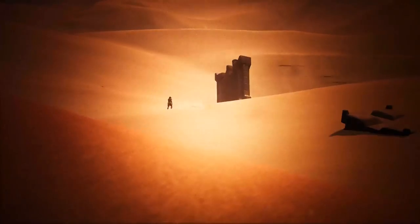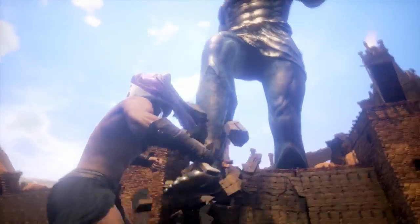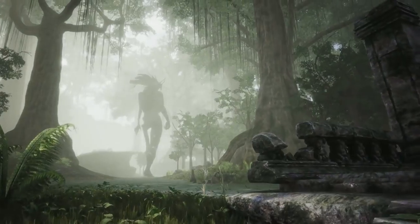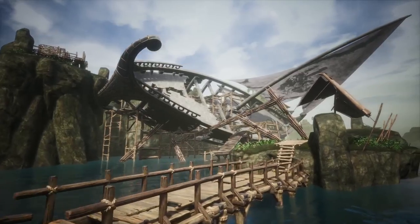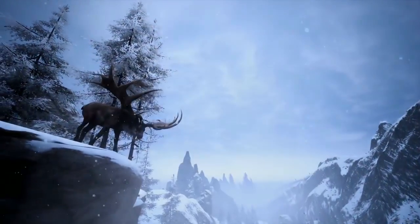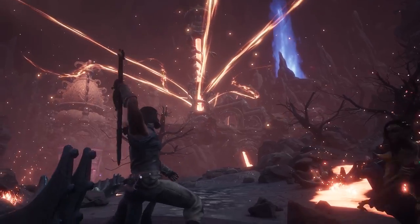In the beginning, there was sand. And in the sand, Conan Exiles left footprints of epic proportions. Though the road through development was long, with huge tracts of land. Now, the exiled lands have more than doubled their original size and is no longer a mere sandbox. The Frozen North update added snowy peaks and fertile highlands. And at launch, the humid swamp and smoldering volcano are introduced.